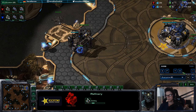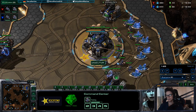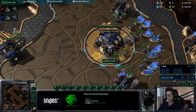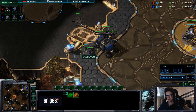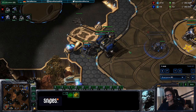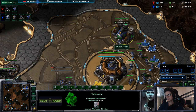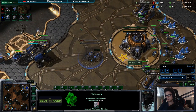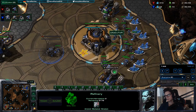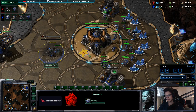The next step will be finishing the barracks, and always make sure that you build enough SCVs — that is very important. Then orbital, Reaper, and the depot in front. You can fully wall off that way. And then as soon as you have 100 gas, you pull two workers out of gas — one each, which is the easiest way. And then I make the factory.